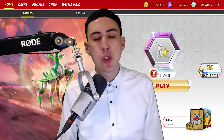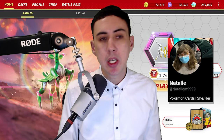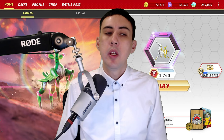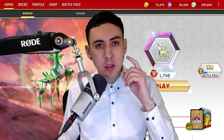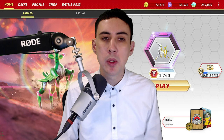This has been a brief rundown which I hope will set you off playing Charizard EX. For these deck profile videos, I wanted to introduce a new section called 'A Word From The Pros.' For our first pro, I've sought a tip from Natalie Miller, a well-known player internationally and somebody I've known for a very long time in my local scene. When asked for her number one tip when playing Charizard, her advice was: 'I think the biggest tip is to prioritize Pidgeot. You're better off getting Pidgeot into play and not attacking than you are just getting Zard. You need the card selection of Quick Search.' That tip speaks a lot about the pace of this deck and how you can be slow off the mark and still succeed.